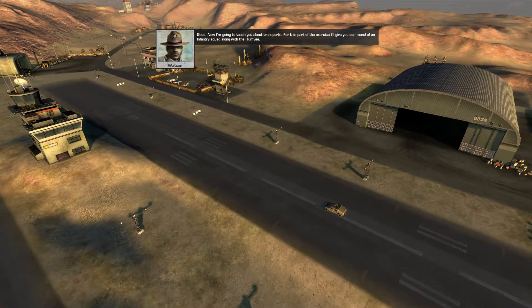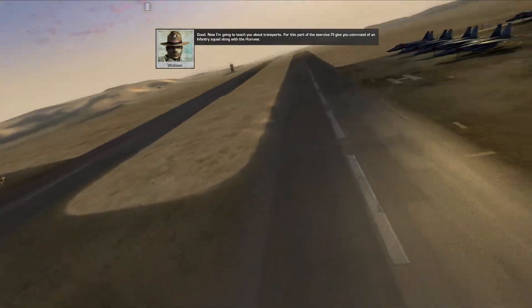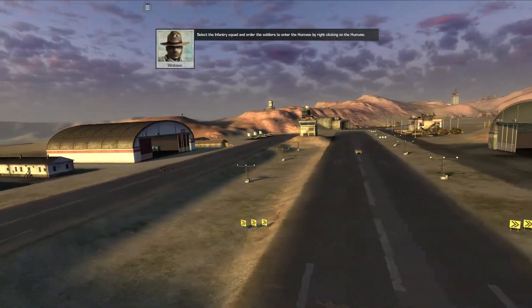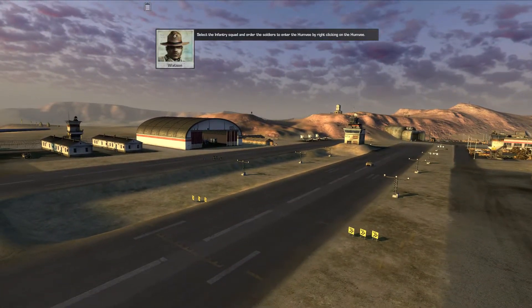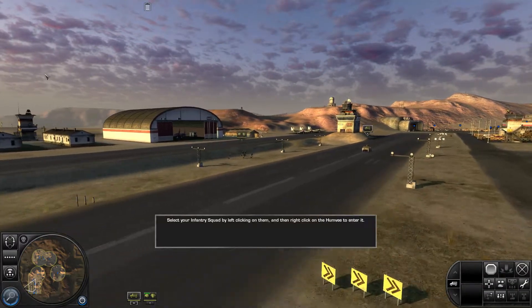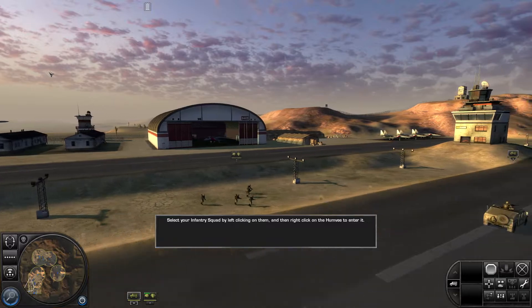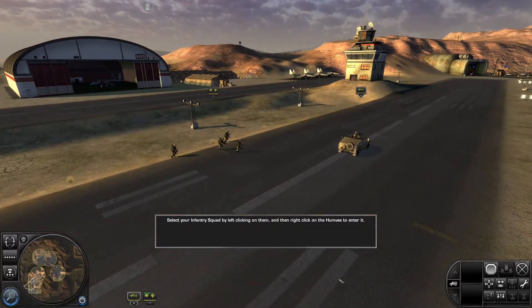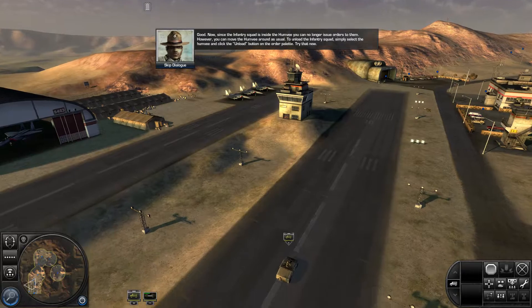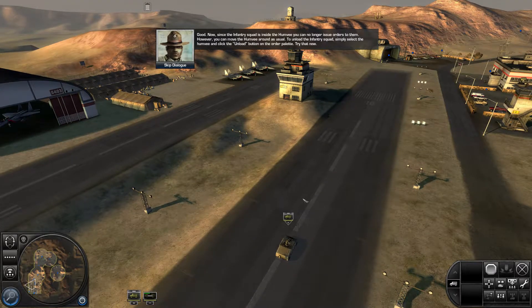Now I'm gonna teach you about transports. For this part of the exercise, I'll give you command of an infantry squad along with the Humvee. Select the infantry squad and order the soldiers to enter the Humvee by right-clicking on the Humvee. Everyone's aboard. Good. Now since the infantry squad is inside the Humvee, you can no longer issue orders to them. However, you can move the Humvee around as usual.